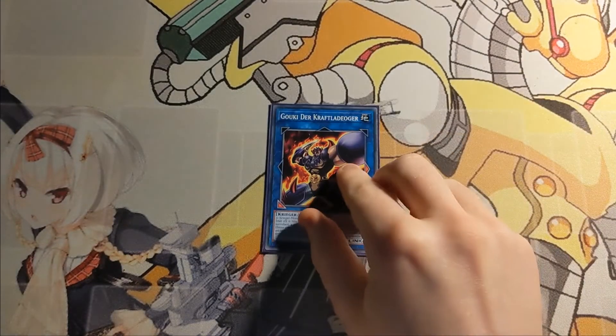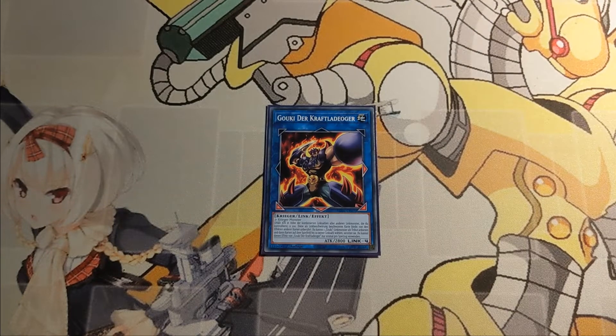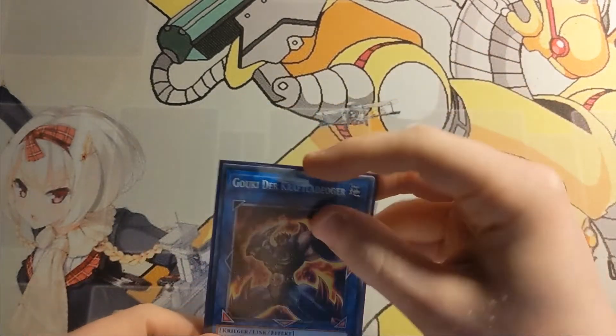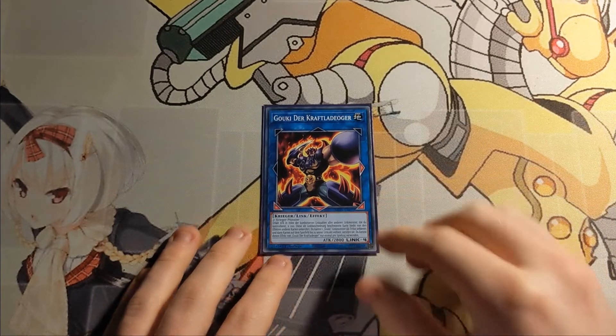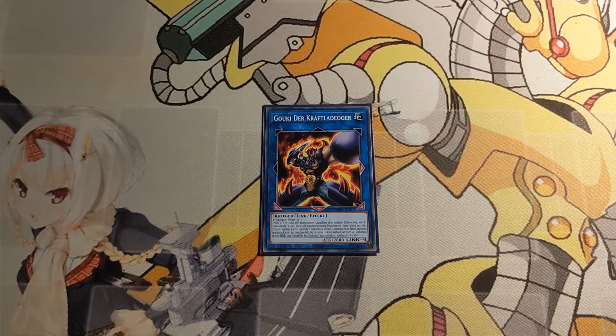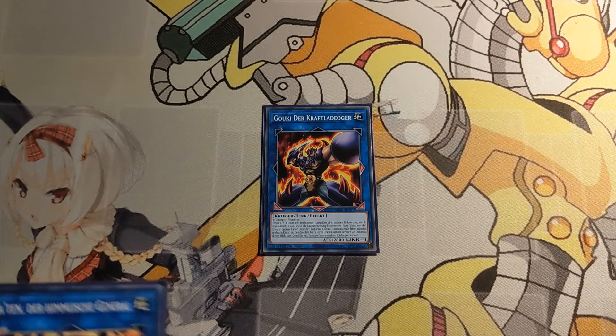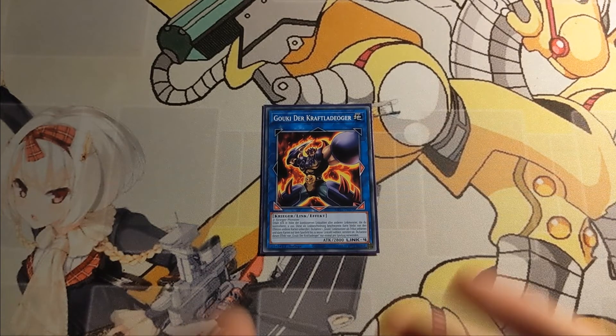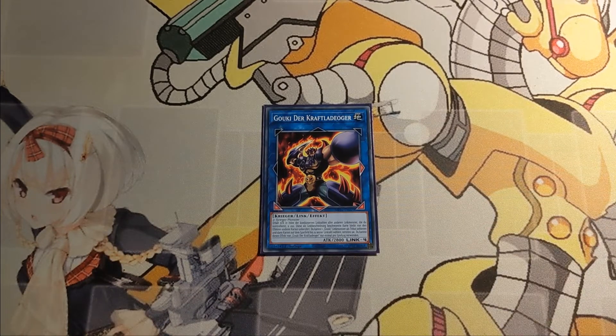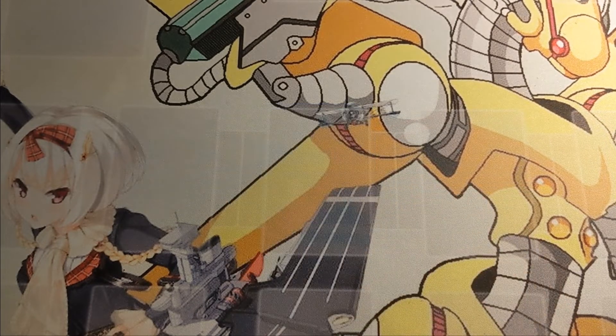Then I play one Goki the Power Load Ogre. I didn't consider this at first because sometimes I just miss cards, but this is essentially a Link 4 Towers at 2800, which is kind of nice — also an Earth Warrior, which helps the deck. This was actually pointed out by someone in the comments under the starter toolbox I made on this deck a few weeks ago, so shoutouts to you if you are seeing this profile.